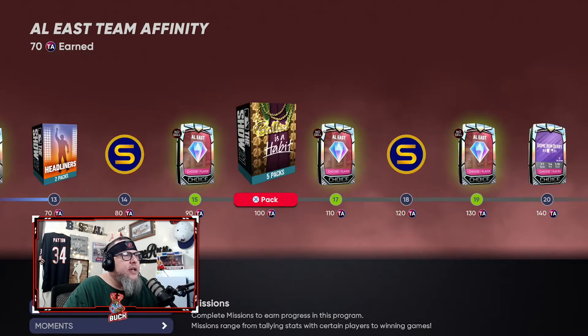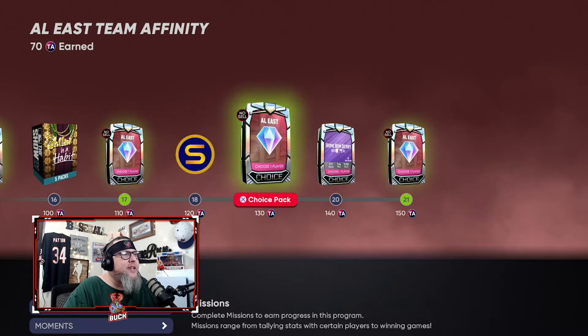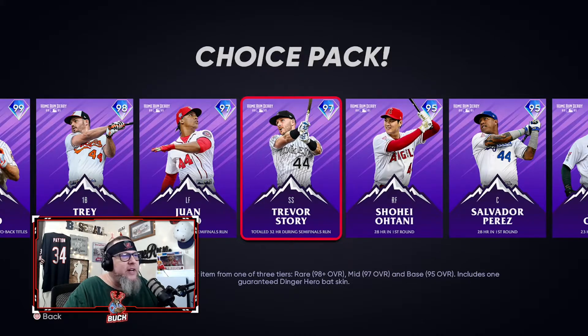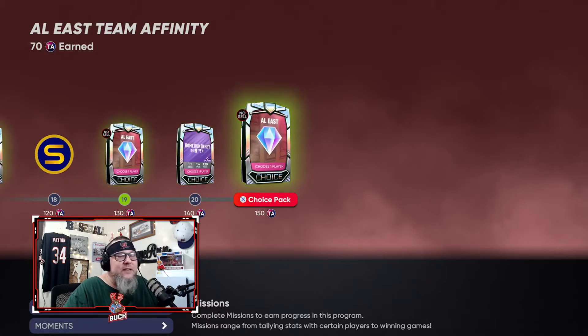If you parallel Olerud he gets to the 80 mark, but as we've learned this year 80 doesn't necessarily mean perfect home runs. Still a fun card to use. You also get two Headliner packs, 2500 stubs, another card, five Ballin packs, another card, 5000 stubs, another card, a Home Run Derby choice pack — so another shot at these cards, or more stubs — and then the final card.